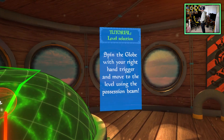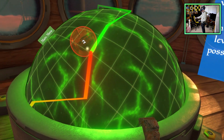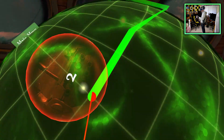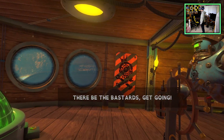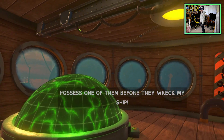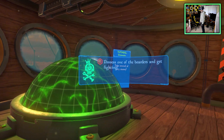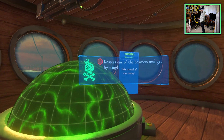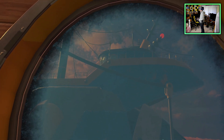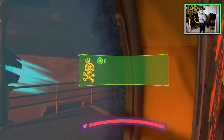You don't even have to bend down to reach it — it just moves. A little frame rate jitter here. The NPC says: 'Possess one of them before they wreck the ship — possess one of the boarders and get fighting.' We're taking over another ship right now.